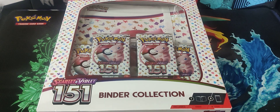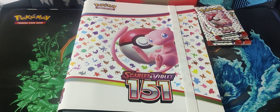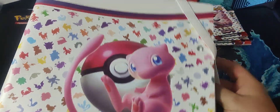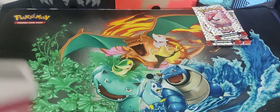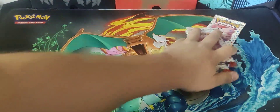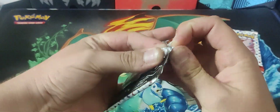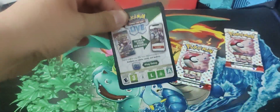What's up people, today we are opening this 151 binder collection — let's get it cracked. In this box there is no promo, no code card from what I can see. It's literally just this binder and four booster packs — a 20-page nine binder. Let's put that to one side and get into these packs. Hopefully do better than the ETB; there are only four packs in there.